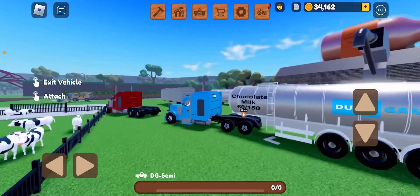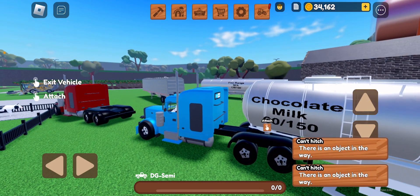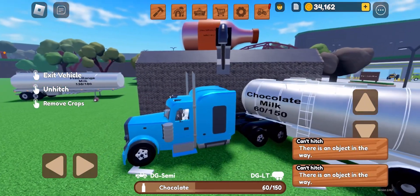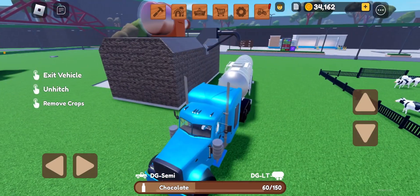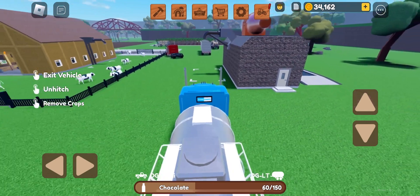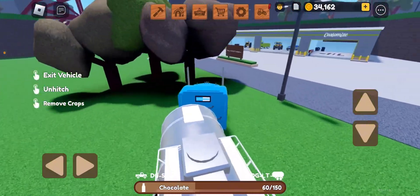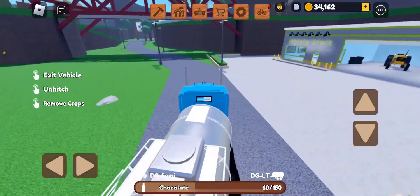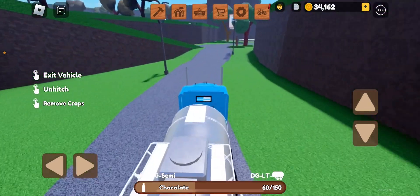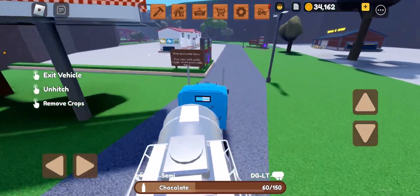60 chocolate milk — now that is a crazy amount of chocolate milk! So now we're going to have to go sell all this chocolate milk. I'm literally in the Dun Games group, I can go sell this, so why not go ahead and sell this already. Now we're going to sell all 60 — I usually get two but I got more today.